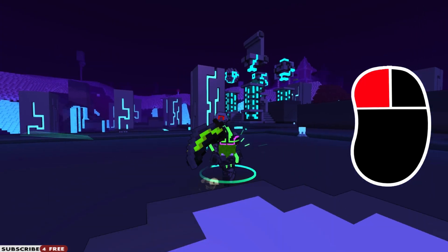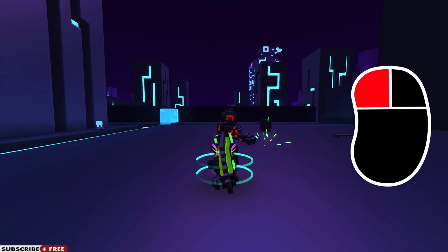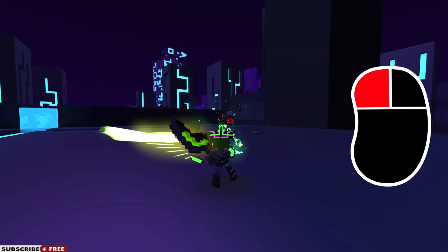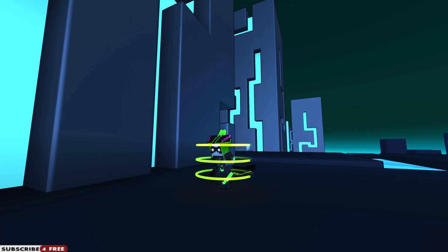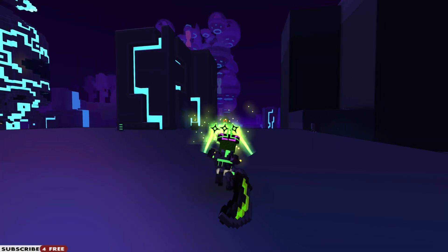If you press the right mouse button, I'll go invisible and be unseen by enemies. While in stealth, press the left mouse button to throw my shurikens. You see those rings appearing as you attack? That's our shurikens charging up. Three rings mean you have three to throw.